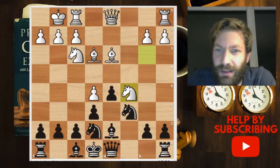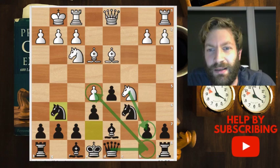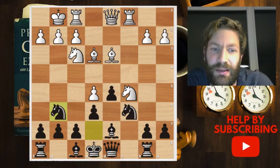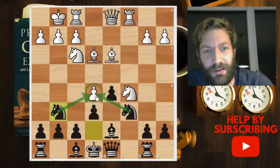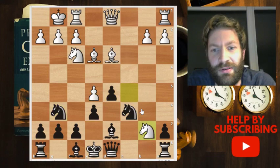Topalov also played knight c8, and I deviated from that game by playing knight to g6, thinking I could give up this pawn, play the queen over, and put pressure on this pawn — and it's actually not that bad. In Morozevich's game he played rook to b8, protecting the pawn, Topalov played rook to c1, then knight g6, and there's pressure on this pawn. Morozevich could easily have won but it was a blitz game and he missed it later.